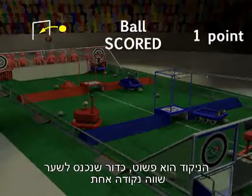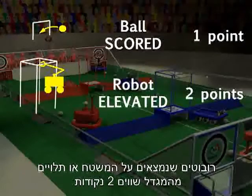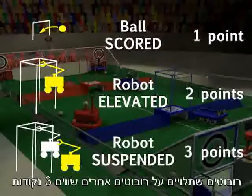Scoring is simple. Balls scored in goals are worth one point. Robots elevated on the tower or platform are worth two points. Robots suspended from other robots are worth three bonus points.